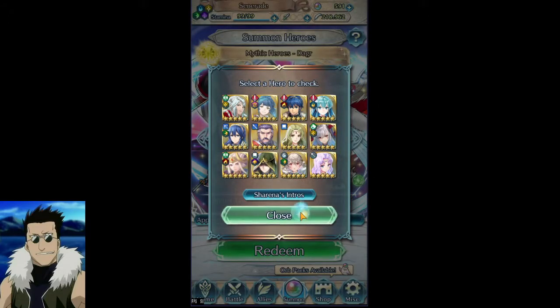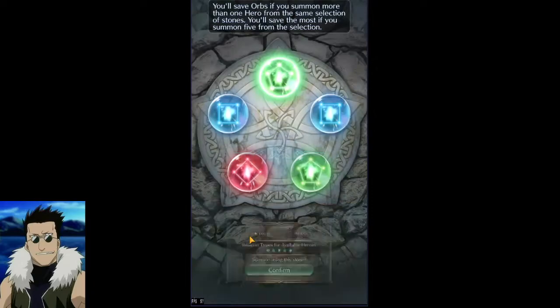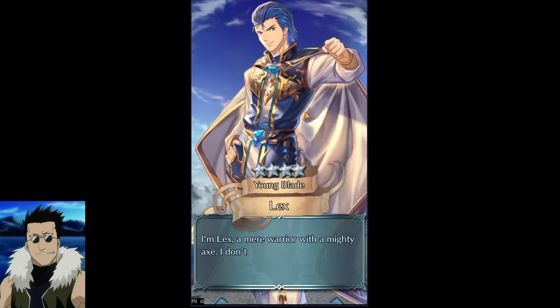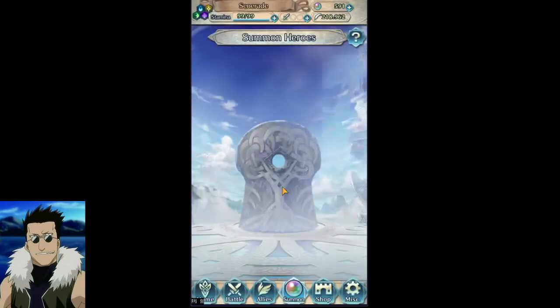We're just going to come in and burn our free summon real quick and try to get green. Nothing — this guy looks like a douche. That was that. There's really no reason to spend orbs on this banner because it's not giving me anything that's going to help patch anything up.